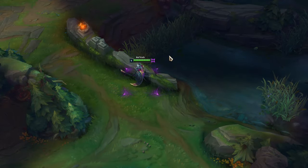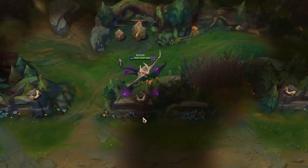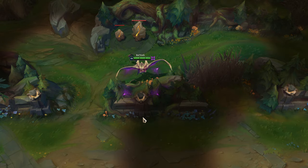Before level 6, when you don't have your true form, you can't go through walls with Belvede's Q. But once you gain your true form from the Void Coral, you'll be able to go through walls.